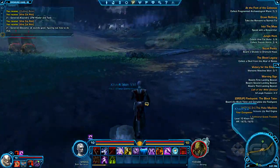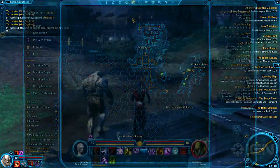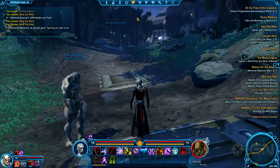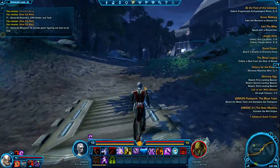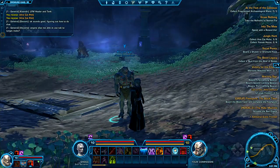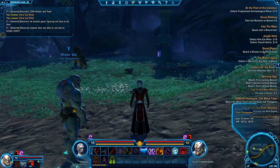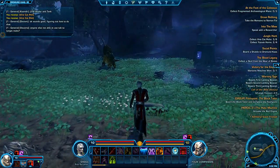My character — I'm playing an Inquisitor, on the Empire side, on the world of Dromund Kaas. I'm level 10 right now, beyond the initial starting zone. I have my companion, who you get through the story quest line, and he'll run around and fight for me. I can dismiss or summon him.